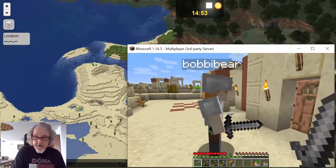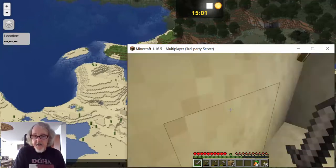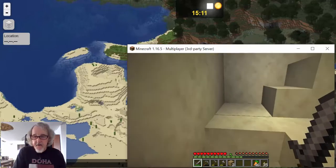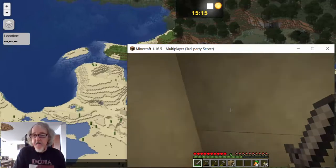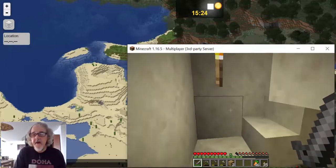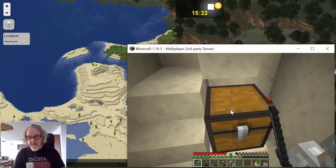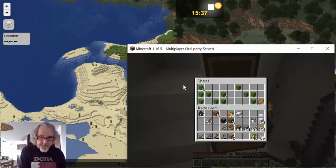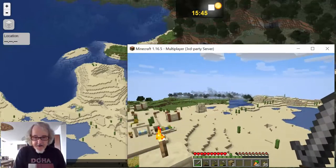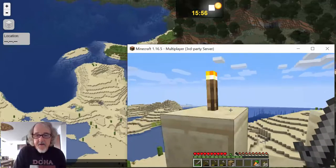Is there a stairway in there? The bed is here. Let's go up the stairway and see if we get an overview of the village. There's a chest here — it's got a lot of cactus in it, which is very useful. There we go, so that's where we are. There's the village. And I fell off the parapet.